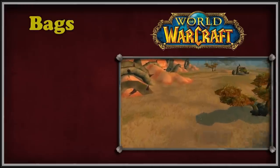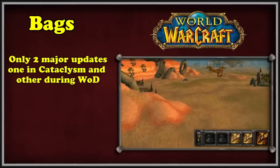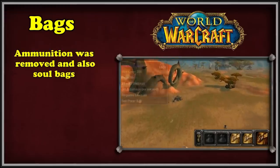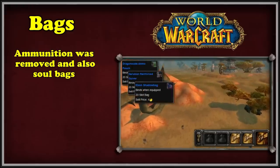Now let's move on to talking about bags in World of Warcraft. Bags have only really seen two major updates — one at the beginning of Cataclysm and one at the beginning of Warlords of Draenor. The first major change to bags came in Cataclysm with the removal of ammunition from the game. As a consequence, all ammo pouches, quivers, and soul bags were removed from the game.